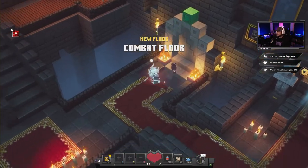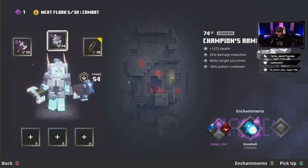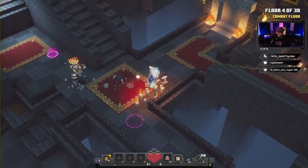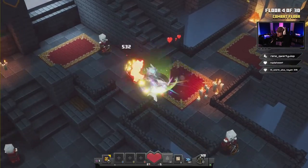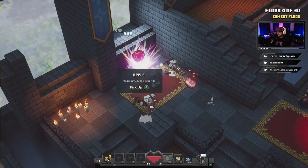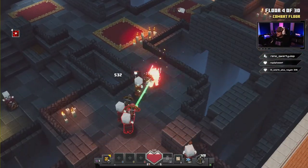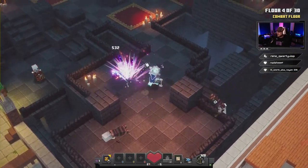We're gonna use our enchant point and go with some more Snowball. See this guy right here — that's what we need it for. We knock them out, get the hit on them, and get rid of them. These guys got nothing for us, they're all getting knocked out by the Snowball.